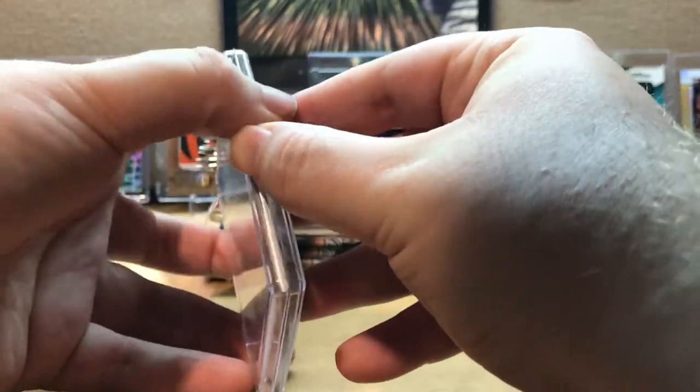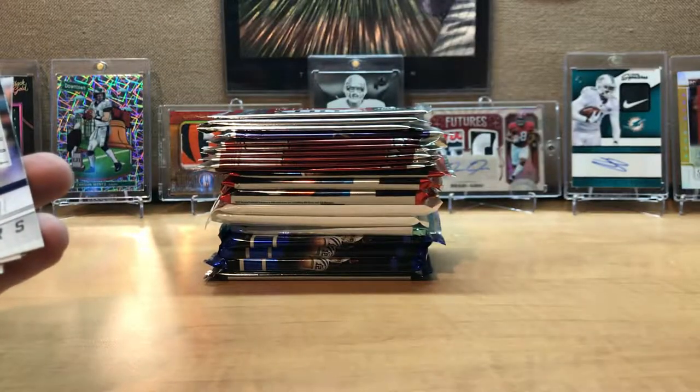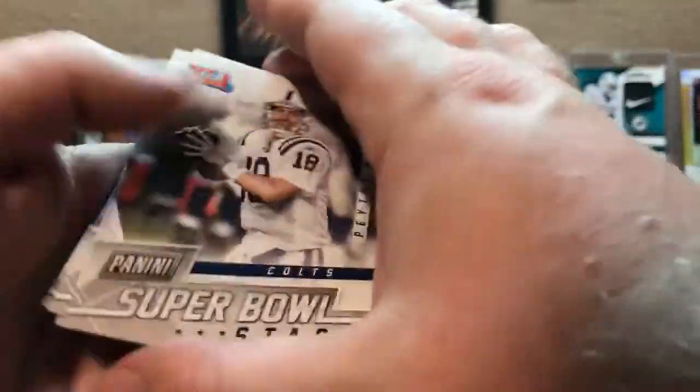Let's see what these five bonus cards are. It looks like they're 2018 Panini Football. You get a Peyton Manning, a Tom Brady, Russell Wilson, Drew Brees, Eli Manning — all five quarterbacks.